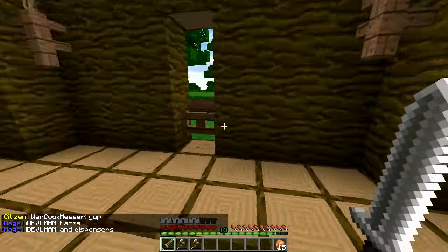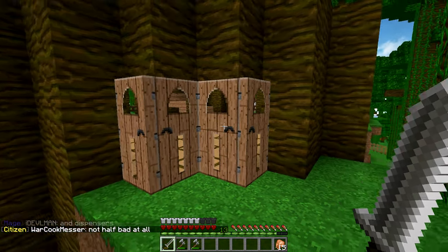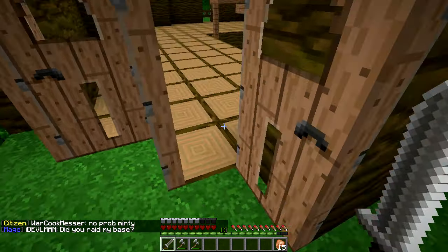I put in some gates so that baddies wouldn't come in. I was messing around with some door designs here and it kind of looks nice, but the functionality of these doesn't work, so I don't know what I'm going to do with that yet. I added some light, made this staircase a lot more grand, and added torches on the columns — this is reminiscent of one of the houses I built in the stone swords place.